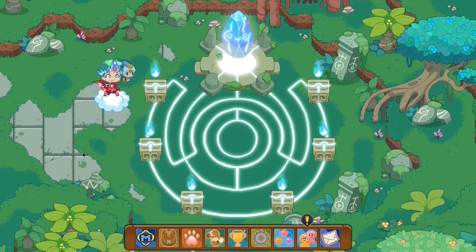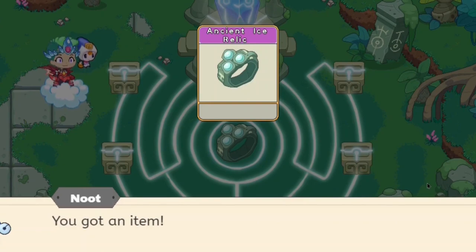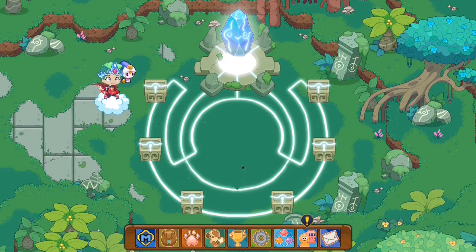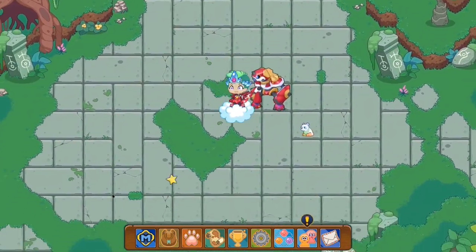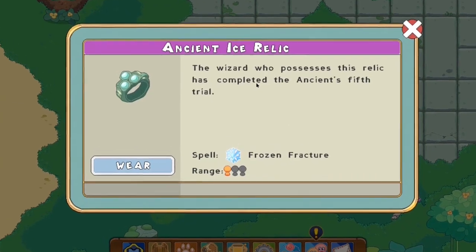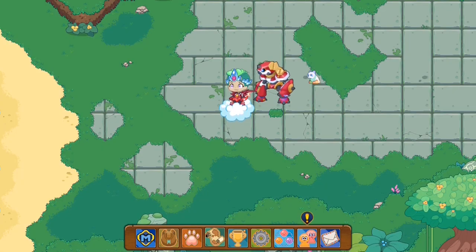Alrighty, that trial has been mastered. Now we shall complete the fifth trial and obtain ourselves an almighty and powerful Ancient Ice Relic. We finished off the fifth trial, and now we only have one more trial left. I'm going to test out the Ancient Ice Relic. The wizard who possesses this relic has passed the Ancient One's fifth trial. The spell which we can cast is Frozen Fracture — let's test this out.